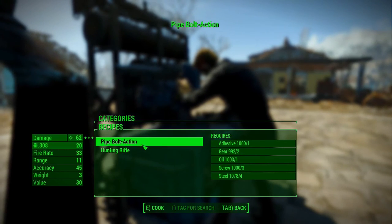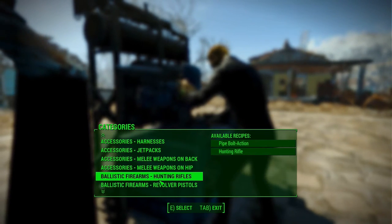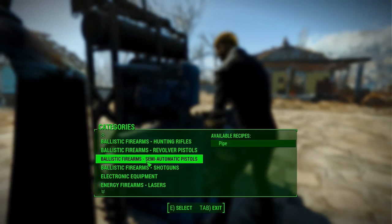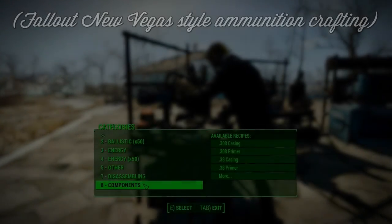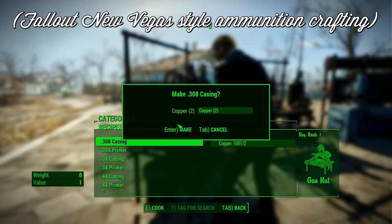When installing with NMM, there are many different features to pick and choose. For our immersion-focused game, we selected the base mod which includes the crafting benches and elements pertaining to them, but we left out all of the optional add-ons in order to maintain realism. These add-ons can allow you to craft all power armor parts and all types of advanced weapons, which we feel would give too much of an advantage. However, we did choose the option which allows for traditional ammo crafting in a similar manner to that of Fallout New Vegas.